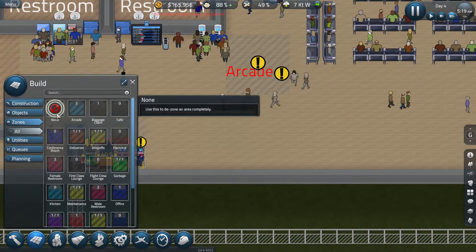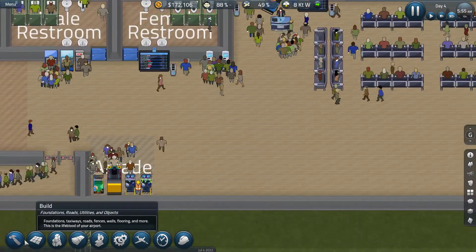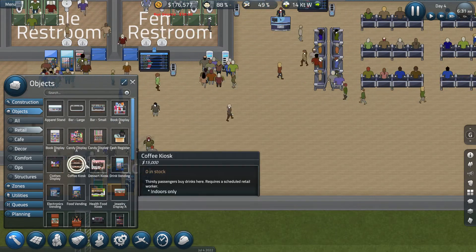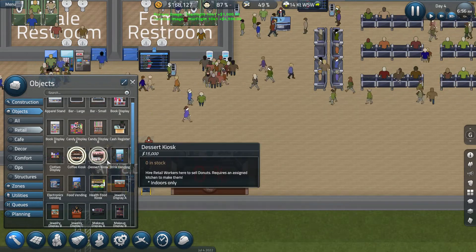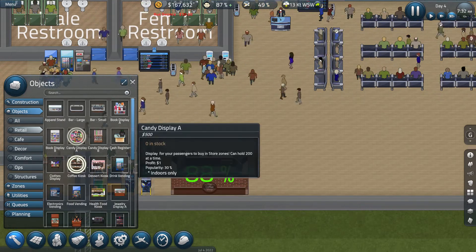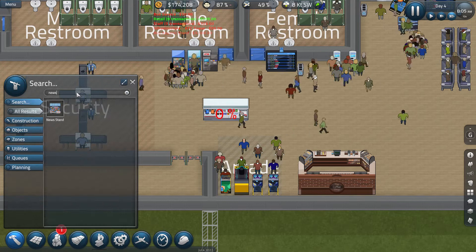All right, zones — get rid of this zone here. Currently we have all the bathrooms, so we're good there. I have a lot of vending machine usage. Let's see — cafe or retail. Let's do a coffee kiosk. Can't do any of the food kiosks or we'll have to do a kitchen. This apparel stand here would get us some money too, and a newsstand — those are good money makers.